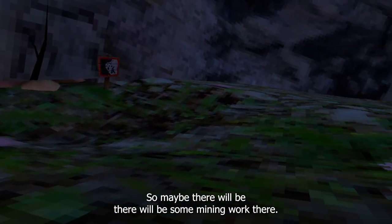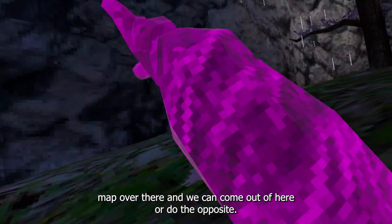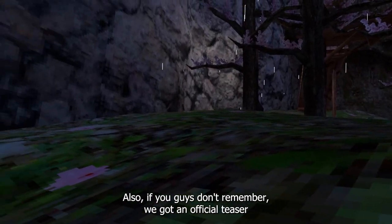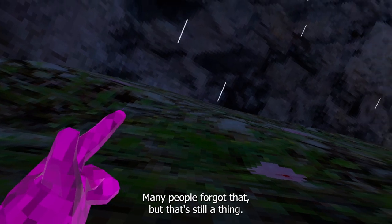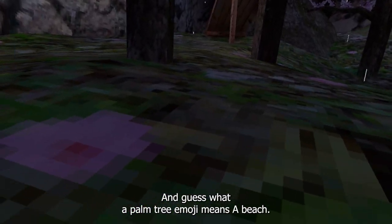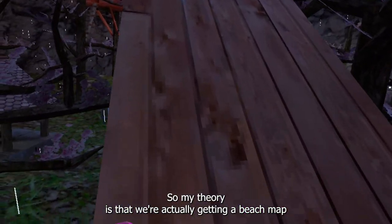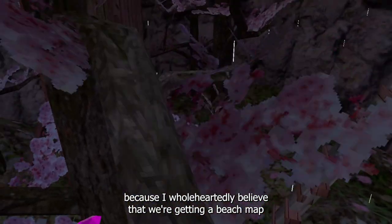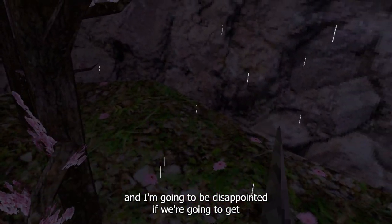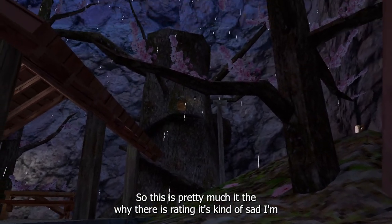It's probably going to be interconnected with the caves because there are the same signs over there. Maybe the mines get flooded and lead into the beach map. Gorilla Tag's Twitter also officially posted a palm tree emoji — many people forgot that, but it was even on the wall in Canyons. I full-heartedly believe we're getting a beach map and I'd be disappointed if we only get an interconnection between caves and the secret tunnel. Let me know your thoughts in the comments.